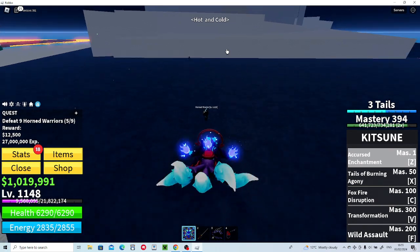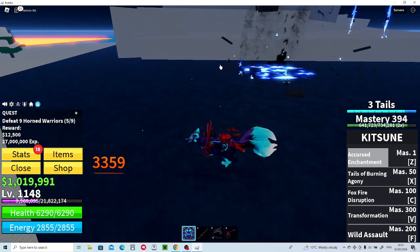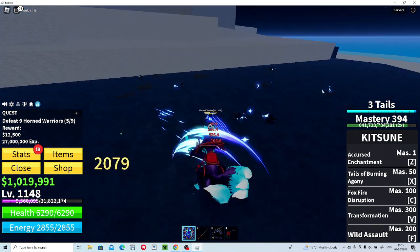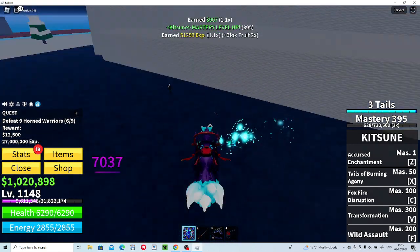The first move in transformed mode is Cursed Enchantment — it's completely different now. You kind of do this, then blast, and it works on multiple enemies, flinging them in different directions. They each get blasted. And this is the click attack in transformed mode, it does a lot of damage.